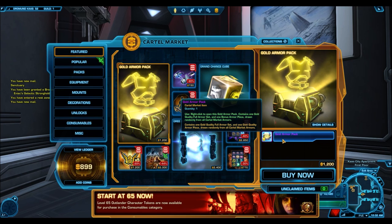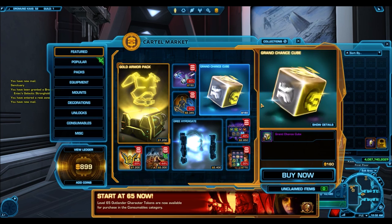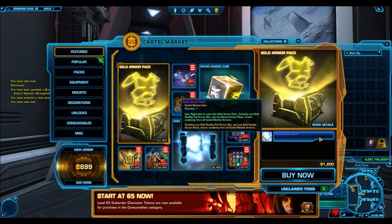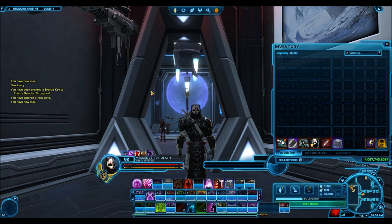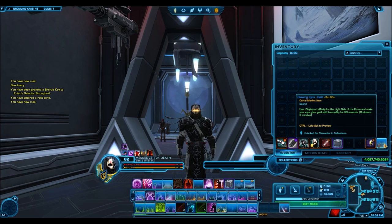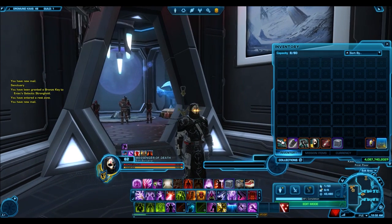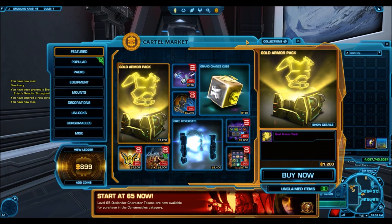These were available last December and usually Bioware only brings them around once every year. Last year in 2016 we only saw these once and that was in December. However, it seems as though Bioware is planning on bringing these back more and more. Bioware always likes making these new deals every weekend with some new type of pack. Last weekend we had the Grand Shadows packs, and so this weekend we do have the gold armor packs back.